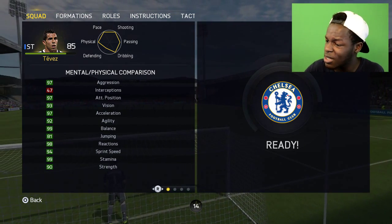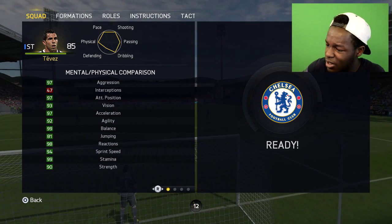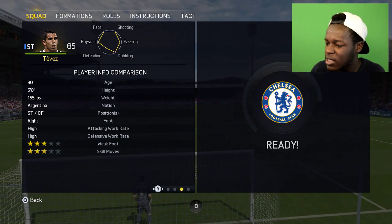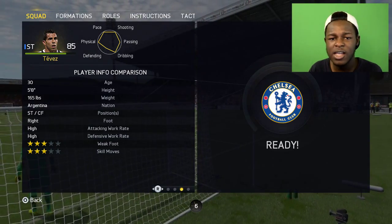Since it's halftime, I'll show you the in-game stats. He's already scored two, as you can see — most stats are dark green: 97 aggression, 97 acceleration, 99 balance, and some other decent ones. Let's get back into the game.